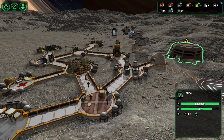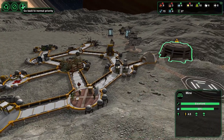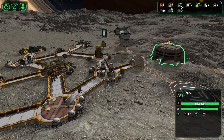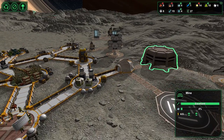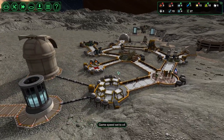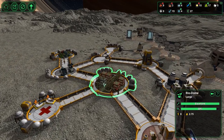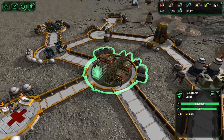They're constantly being injured in the mine, which is why I want driller bots, but trading for driller bots is expensive. When we get to like five ore I'll lower the priority on this. It looks like they can start dragging stuff out here. I'm gonna go with another medicinal pad in there because so many people are getting hurt right now.